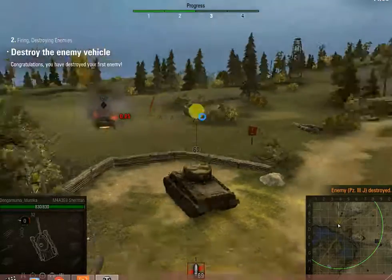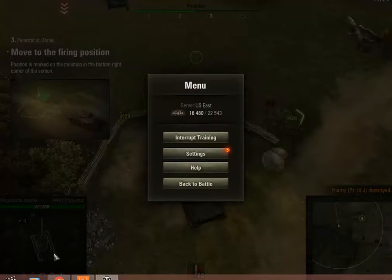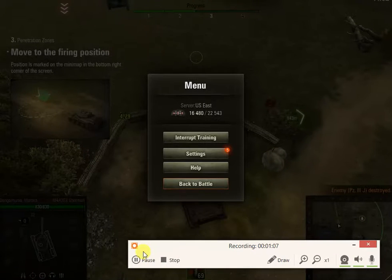Congratulations! You've destroyed your first enemy. Move to the firing position. It is marked on the mini-map in the bottom right corner of the screen.